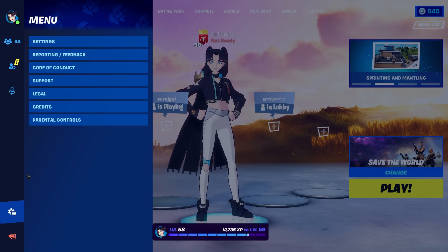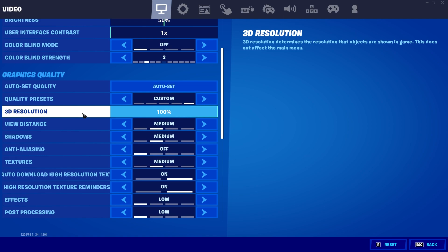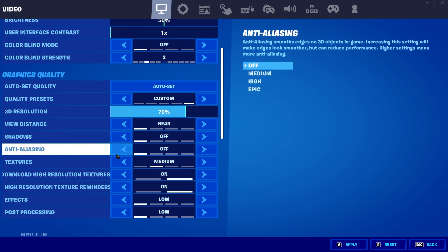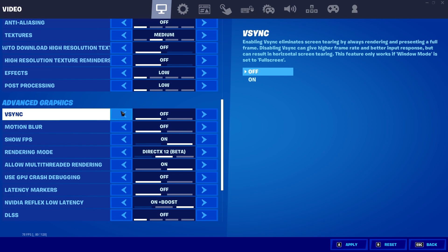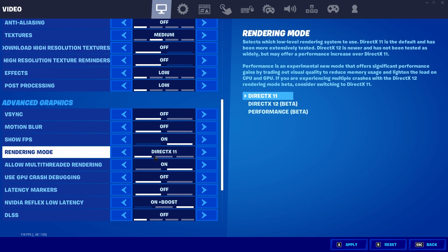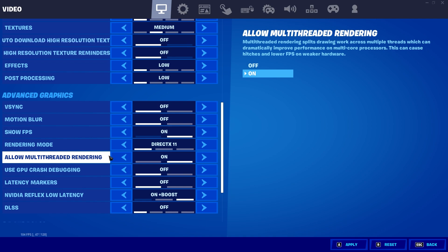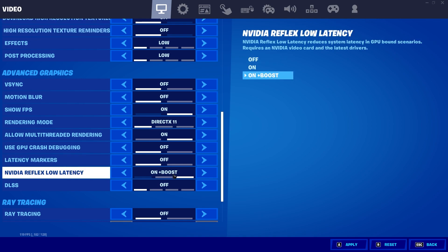Finally, we go into the in-game settings. Once you're in-game, locate the three lines and go to Settings. Make sure you're playing on these settings — scroll down a bit, and for 3D Resolution I highly recommend going for 70%. Lower all of the graphics settings, leave Textures on Medium, disable both anti-aliasing options, and keep shadows and effects to Low. For VSync and Motion Blur, keep them off. Show FPS — keep it on. For Rendering Mode, go with DirectX 11 if you have a mid-range or high-end PC; if you have a low-end PC, go with Performance Beta.